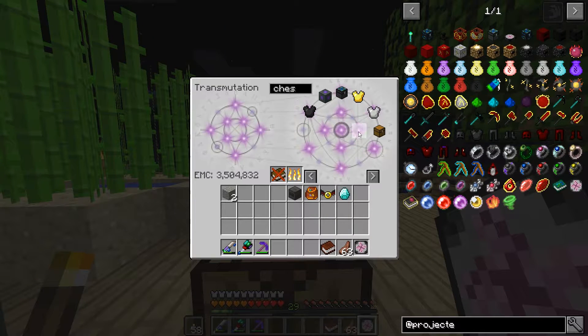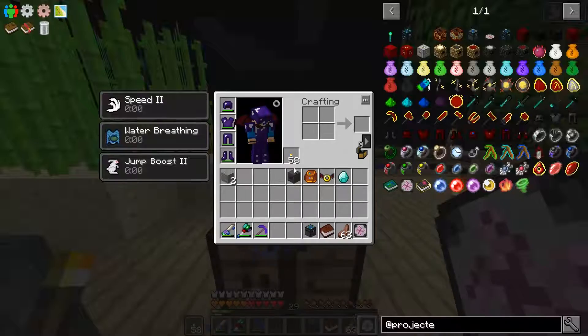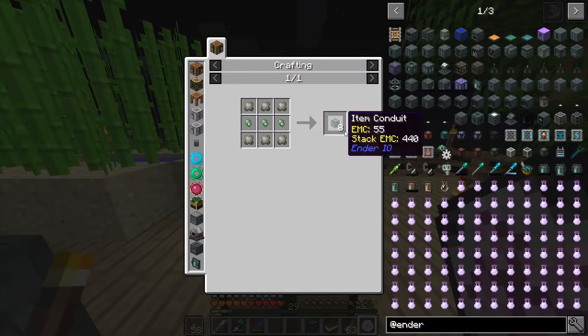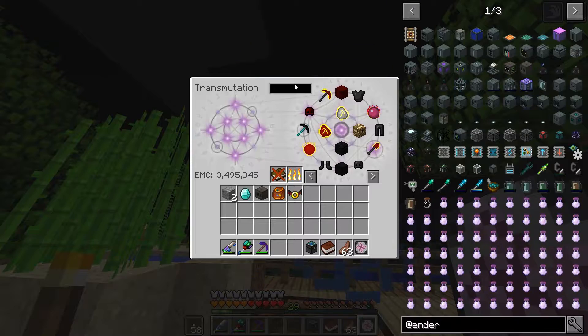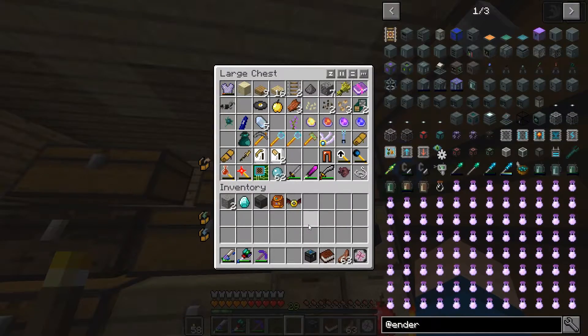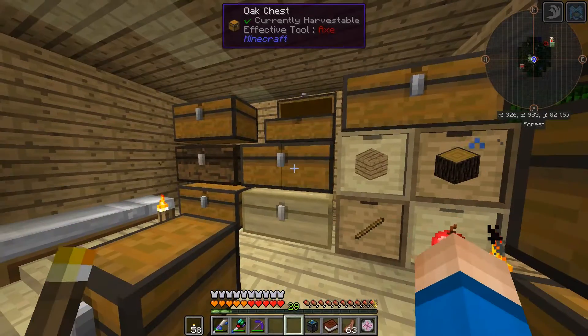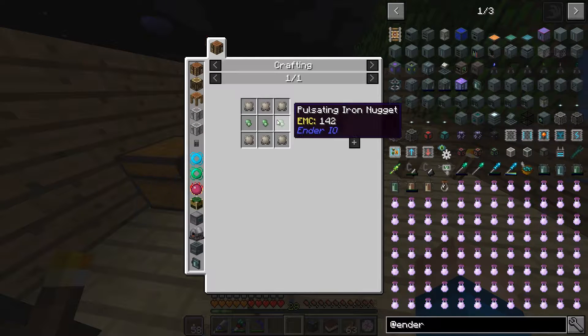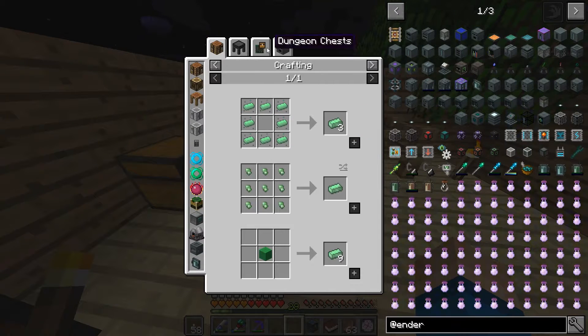It's like an alchemical chest actually. Item conduits - the item conduits from Ender IO, that's right. I actually have a bunch of these. I will be back once I find them. Okay, so it turns out I didn't actually have any item conduits. I need pulsating iron - an iron ingot and an ender pearl in the alloy smelter.